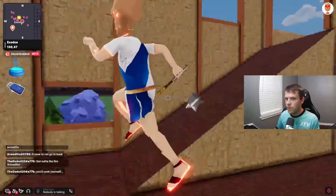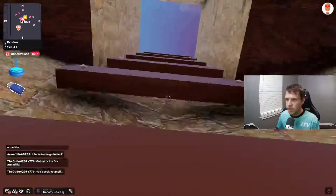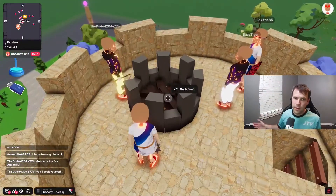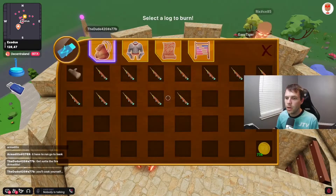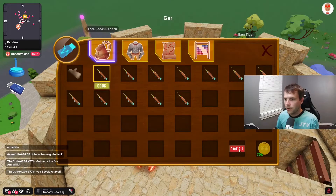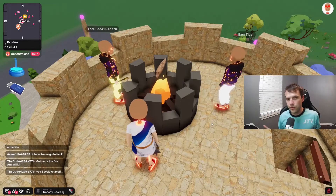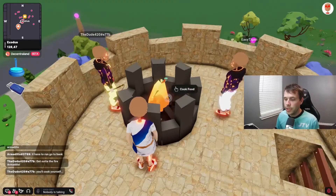We're going to run over here. There are several fire pit locations around the map. When you see this particular type of fire pit, click on it, add a log, then click your fish — it's going to start a fire with your fish cooking over it. It will then tell you whether you've successfully cooked or burnt the fish you were trying to prepare.